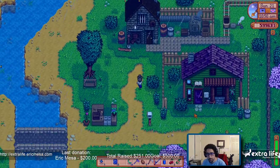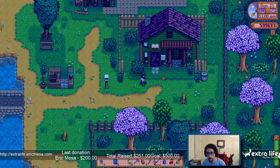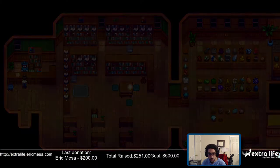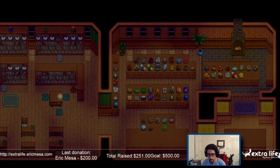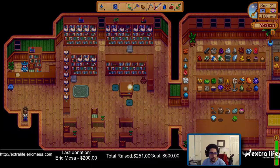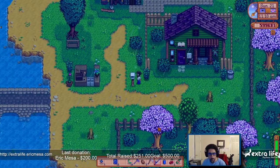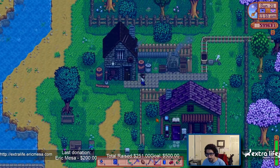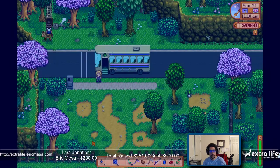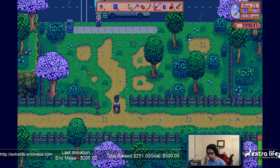Let's go to Gunther and donate something. Probably for the sewer the best thing is to get my horse so I'm not wasting too much time. So we'll go back to the bus stop. Don't remember if it was in town proper or not, so we'll just ride this way.